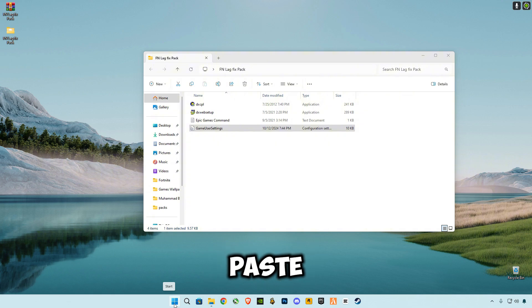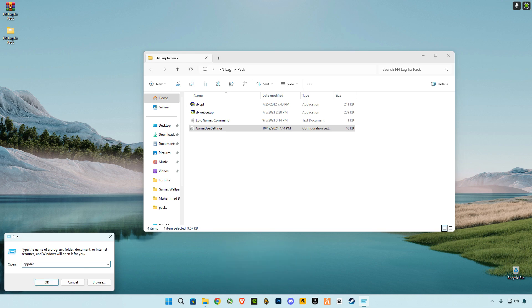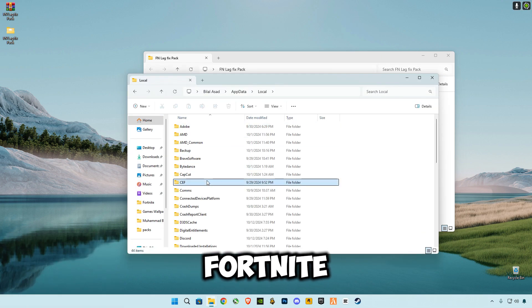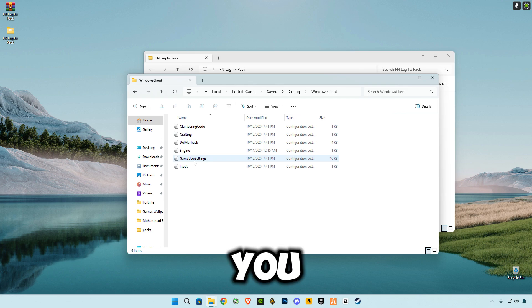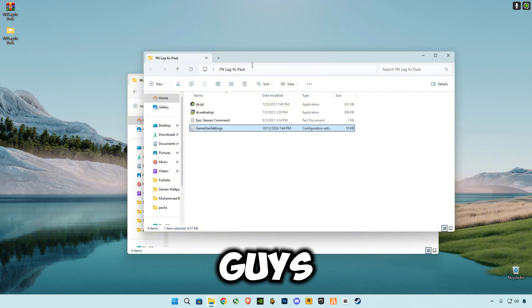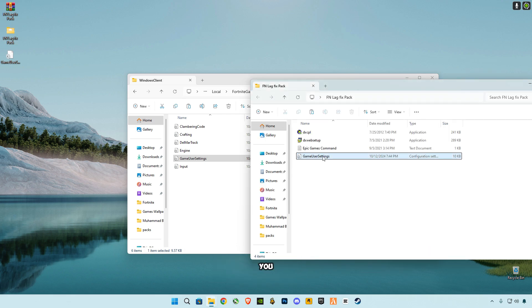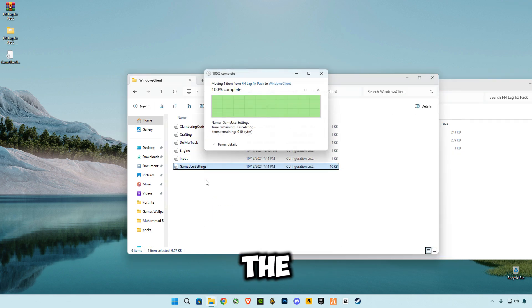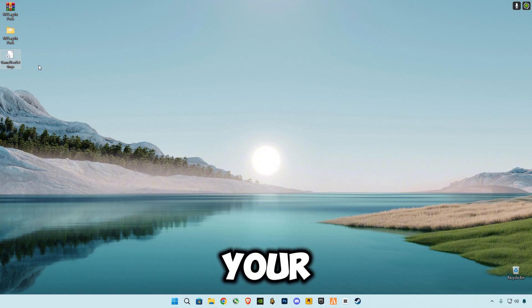To apply the settings, right-click the Start button, click Run, and type '%appdata%'. Go to Local, find Fortnite, then Game, Saved, Config, WindowsClient — and there you will see the GameUserSettings file. You can make a backup by copying it to your desktop. Then paste the new file in and replace the file at the destination. Run the game, and if you don't like it, restore the original file and all your settings will come back.